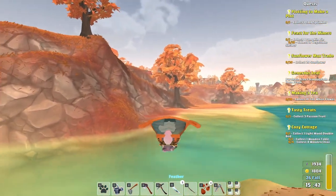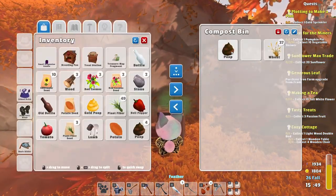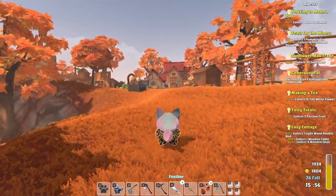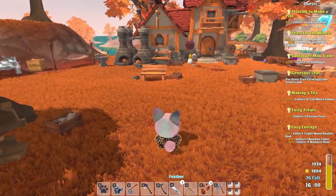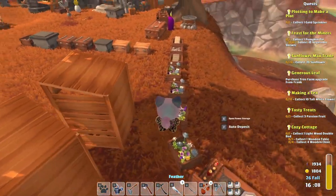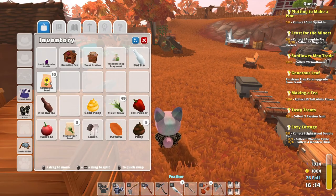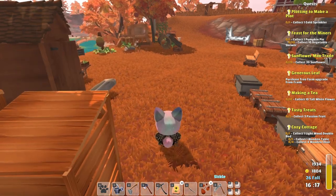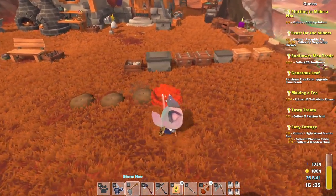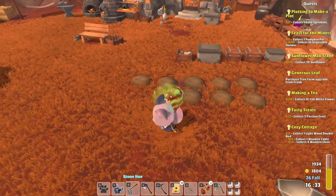Let's drop the flint — it's usually by accident that I pick it up because I'm just hoarding and grabbing stuff. I don't really use much flint. We do have one poop here. I have wood on me. Let me make a little bit of room and grab these. We have our 10 sunflower seeds — let's plant them: one, two, three, four, five, six, seven, eight, nine, ten.